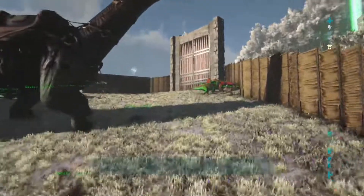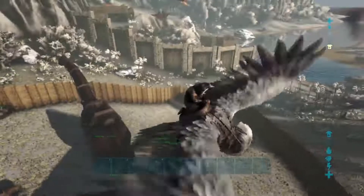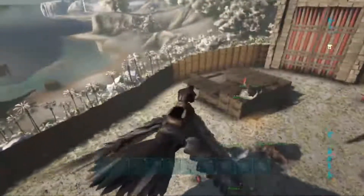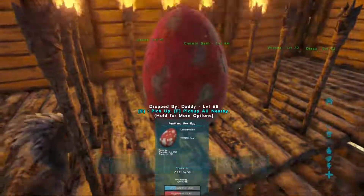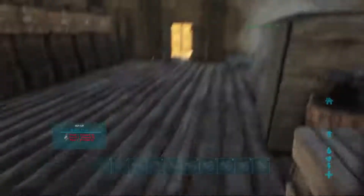We made our base fairly big for a first base. The base will be bigger and we'll be building maybe closer to the mountain hopefully. Inside we have two beds, a couple of fridges, a bunch of storage chests, and a rex egg taming setup — we have a little pen for when it's a baby.